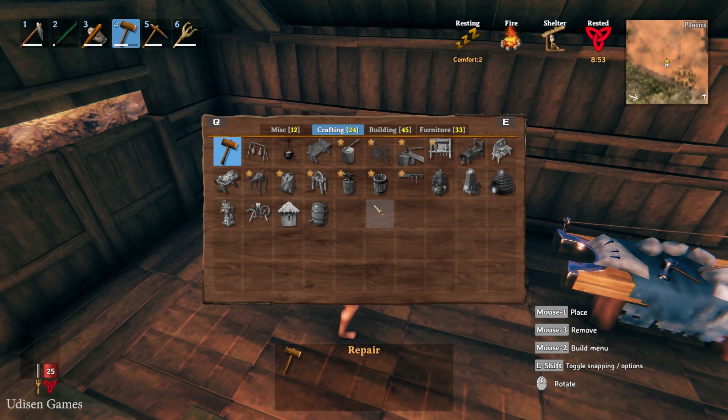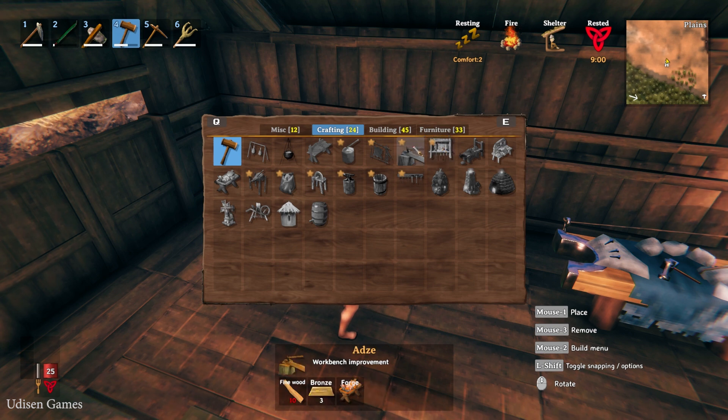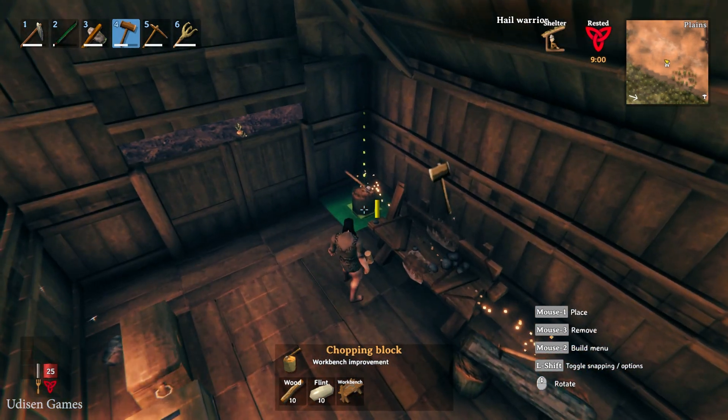You upgrade this workbench by installing near the workbench different additional blocks. For example, if you need only workbench level two, place one block — something like a chopping block, tanning rack, or tool shelf. It depends on your ideas and which materials you have.